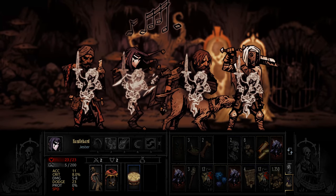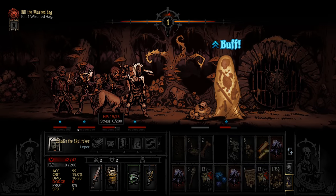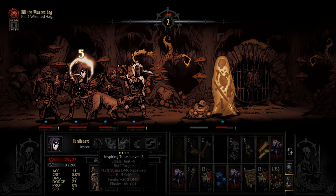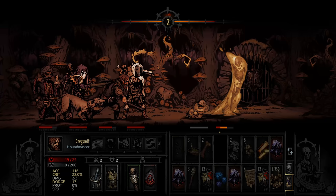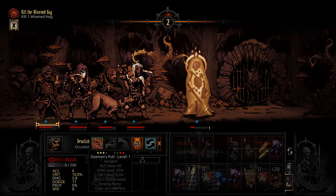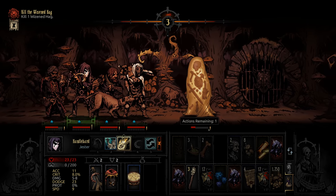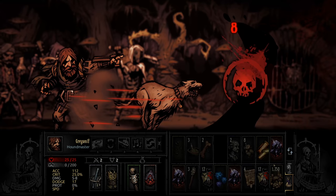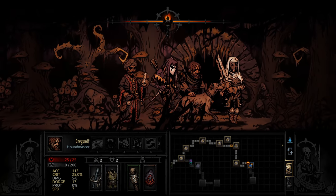50% stun resist — we got 145% base, so that's roughly 95% chance to stun it. Just buff ourselves, kill this one, and I can get one more heal off, maybe on the Houndmaster. Might as well reduce stress to zero. Another stun — nice. Let's not kill it just yet, I want one more heal. We resisted the bleed — nice, so we got full health now. Now we can kill it. No more stress left to heal. Then we got one more fight before the boss — unfortunately I will lose the buffs, which is disappointing, but we should handle the boss regardless.